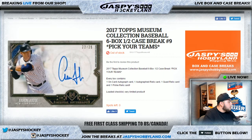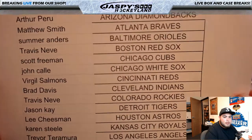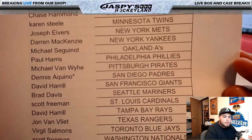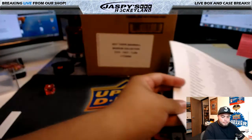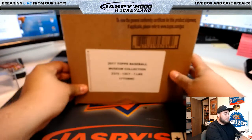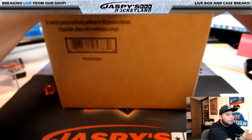Good evening everyone, it is June 23rd, 2017. Filling in for Joe today, breaking some 2017 Topps Museum Collection Baseball. This is a six box half case break, number nine, pick your teams. It's from a fresh case, so we'll be choosing an inner case. Here's the list of names in this break - last spot mojo is going to Dennis with the San Diego Padres.